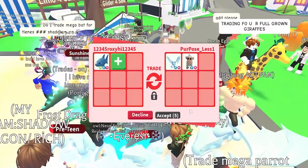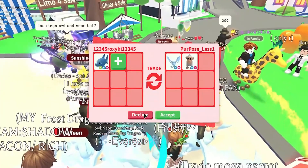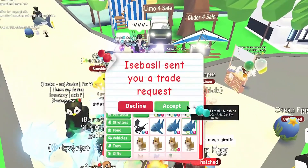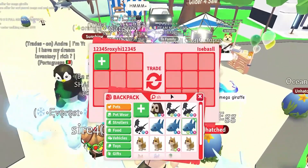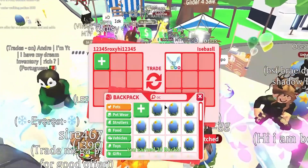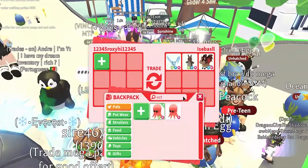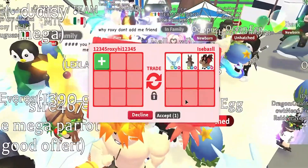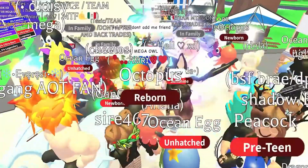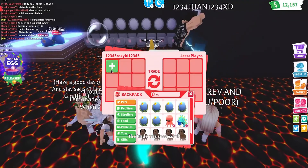Mega Neons are a special breed of pet introduced in Adopt Me on April 17, 2020. In the Neon Cave, players can obtain a Mega Neon pet by combining four of the same Luminous Neon pets. Players will receive a color-changing pet after combining these four Neon pets, which will cycle through various rainbow colors. A fully grown pet is the Luminous Neon stage. To make a Mega Neon pet, all four Neon pets must be fully grown and luminous, just like making a Neon pet. The Mega Neon icon in a player's inventory was changed in Adopt Me to prevent scams, and the glowing parts and colors of the pet vary depending on the type of pet the player is transforming to Mega Neon.